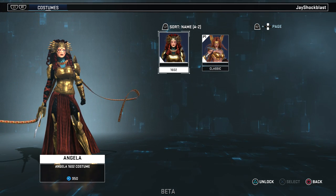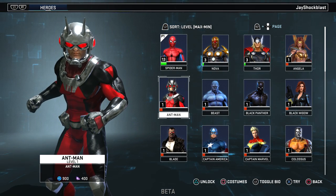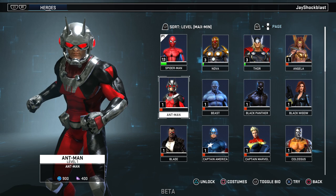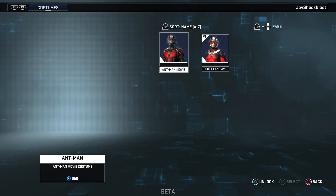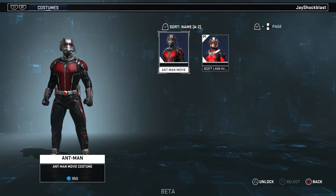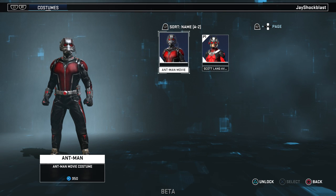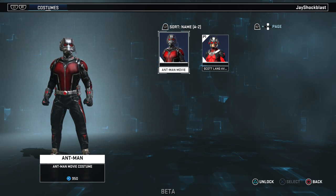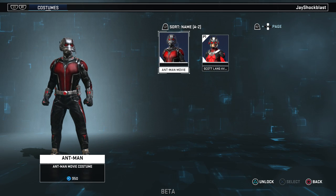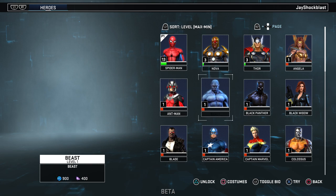Next up we have Ant-Man. This is his Scott Lang costume and they also have the Ant-Man movie costume. He is 900 G or 400 eternity splinters.